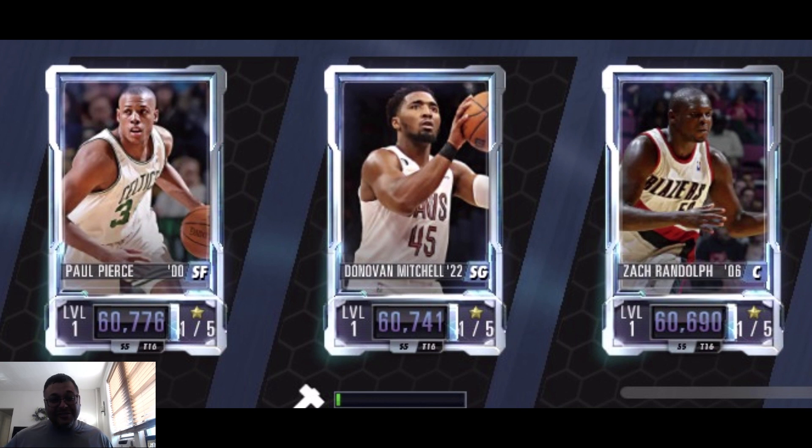Next batch is Zach Randolph — featured him in my centers video, low-key gem, can shoot as a center, really good rebounder. I'm happy about Zebo being added. We finally got the Donovan Mitchell card for the Cavs — that should be pretty sick. Then we got Paul Pierce being added, and an obsidian James Harden and an obsidian Tracy McGrady — two of the top shooting guards in NBA 2K Mobile added to the game.